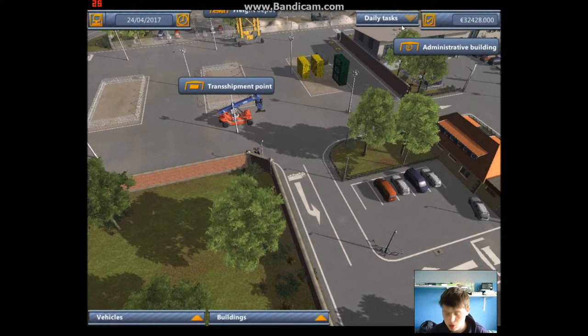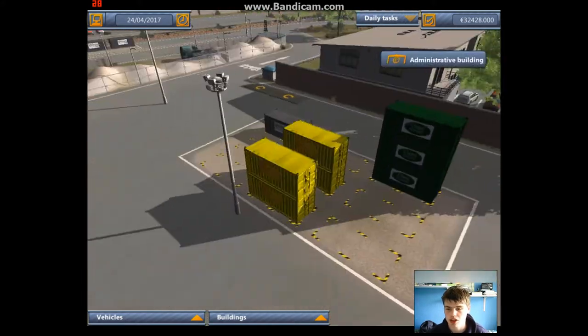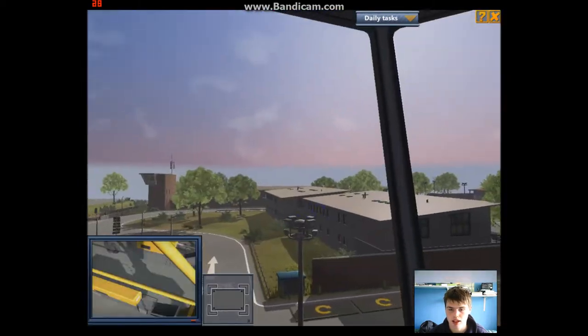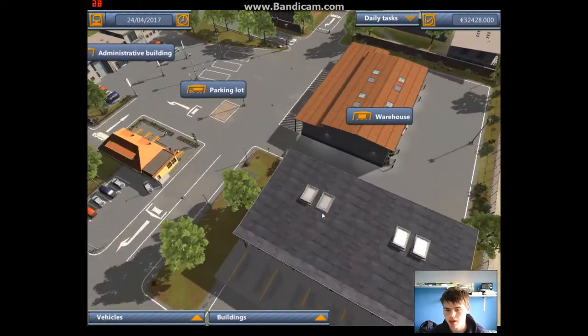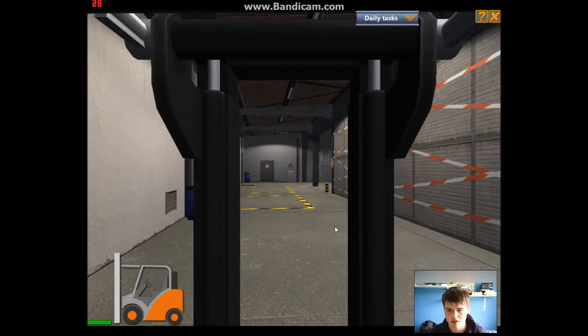Well hello guys and welcome to Logistics Company. I've done an episode of this before - it's the same save game. We've got a couple more things now: we've got the Strader Carrier and the Trans Shipment Point, which is all this area. And we've got the warehouse as well, which also now means we get to drive a forklift.